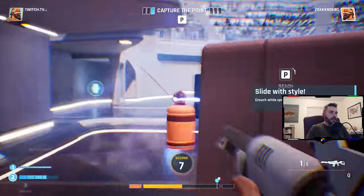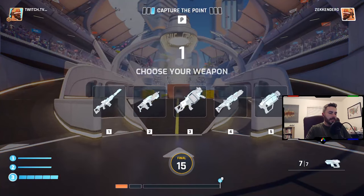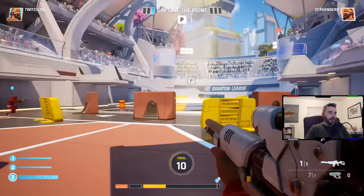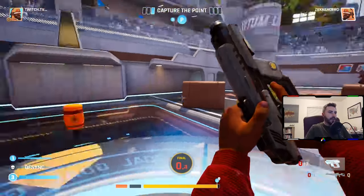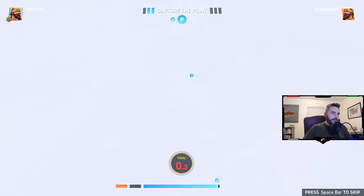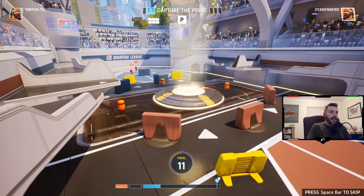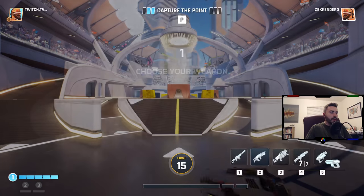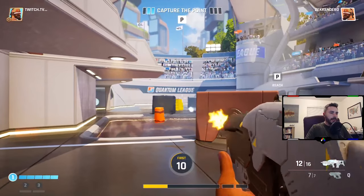So those health orbs — not only can you pick those up to obviously get health, you can also pick those up after you get desynced or die in a round, and then you come back to life right at the health orb. And I totally forgot about that. There is friendly fire — you have to make sure you don't kill your previous selves or your previous selves don't kill you. This game can get really, really hectic as you have two clones of you, and especially if you're playing in doubles where your teammate also has two clones and there's just gunfire going everywhere. I've killed myself more times than I'd like to admit.